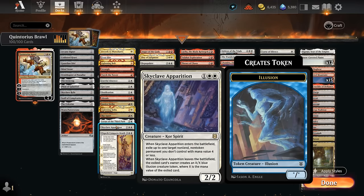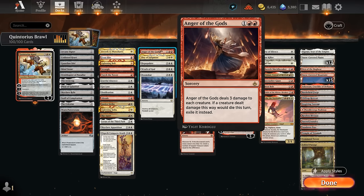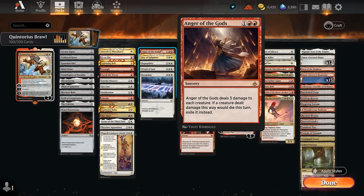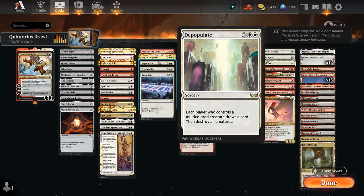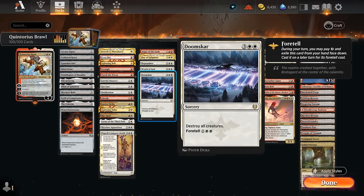Skyclave Apparition is another versatile answer. Elspeth Conquers the Death is perfect in a deck with planeswalkers that might come back from the graveyard. Our sweepers include Anger of the Gods — I'm not playing Brotherhood's End since that would also damage our own planeswalkers, whereas Anger of the Gods only affects creatures and exiles them. At four mana we've got Day of Judgment and Wrath of God, the classics. Depopulate draws us a card if we destroy our own spirit token, which is multicolored. Doomscar also has synergy with Foretell, letting us cast a spell from exile.